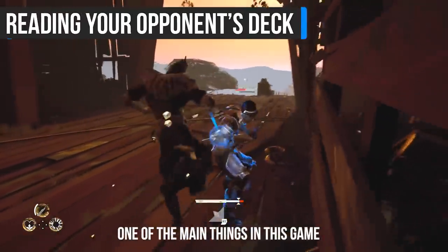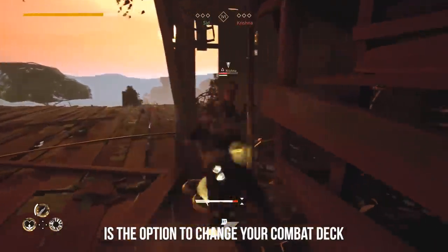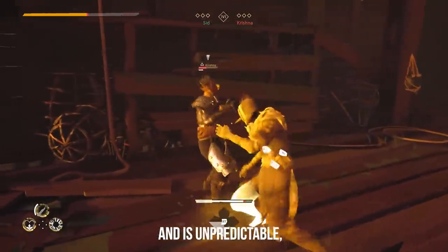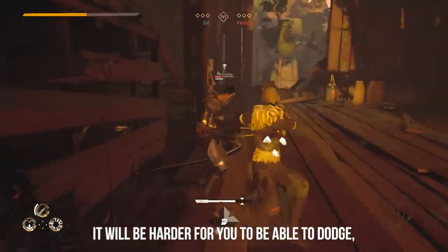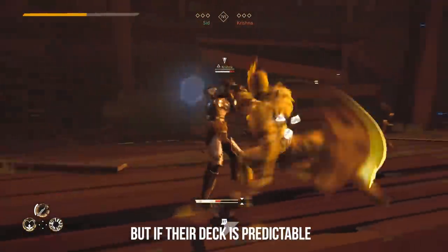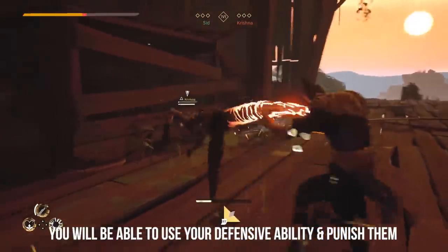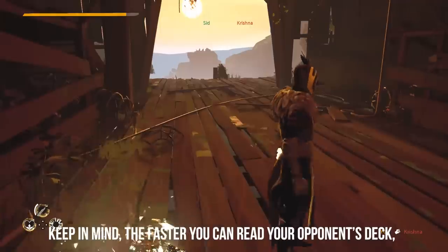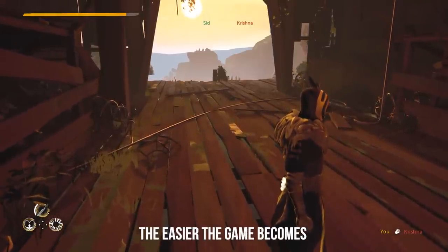One of the main things in this game is the option to change your combat deck. If your opponent's combat deck has a lot of mixups and is unpredictable, it will be harder for you to be able to dodge, parry or absorb their moves. But if their deck is predictable, you'll be able to use your defensive ability and punish them. Keep in mind, the faster you can read your opponent's deck, the easier the game becomes.